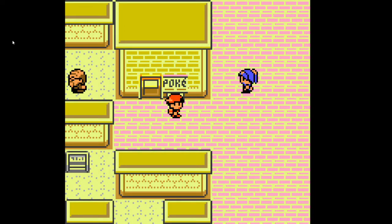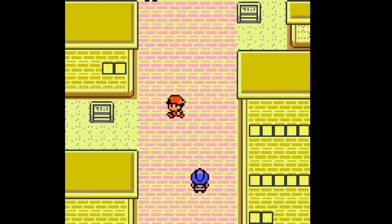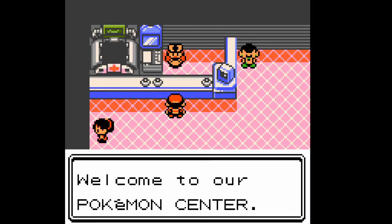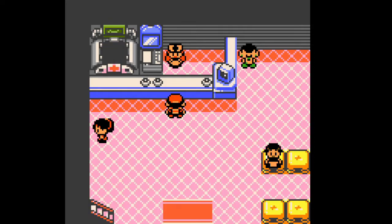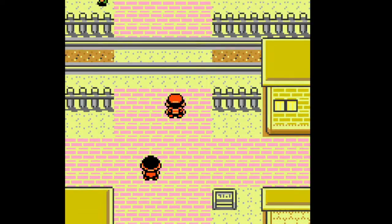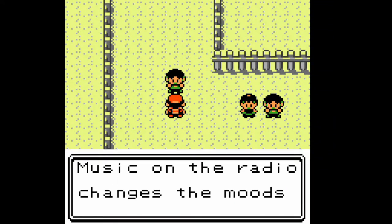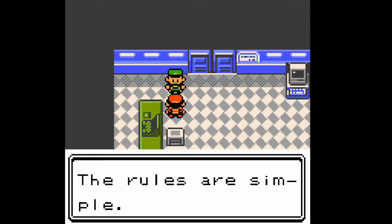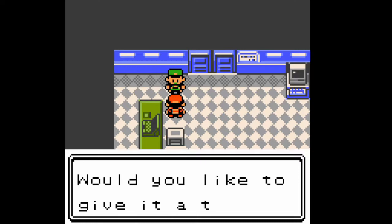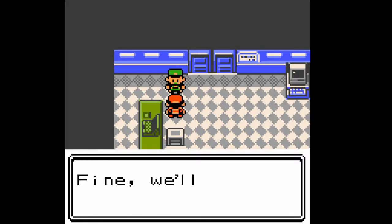For now, we actually have the ability to do the Bug Catch Competition today, so that's what we're going to go do and I'm excited. We need to pick the Pokemon that's going to be our main. I'm probably going to use Noctile as my main because it's Bug type — it'll be strong against Bug types — and he has Hypnosis. Today's Tuesday, that means the Bug Catching Contest is on. Using one of your Pokemon, catch a Bug Pokemon to be judged. You'll have to use Noctile, the first Pokemon in your party.